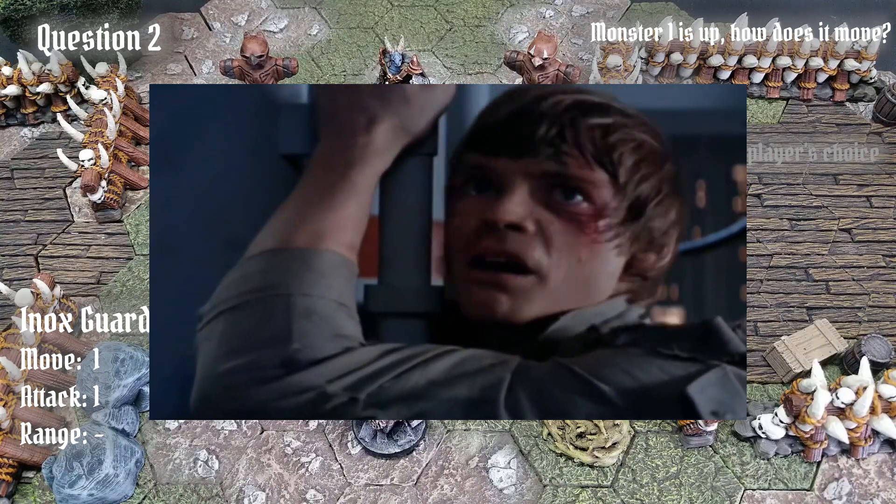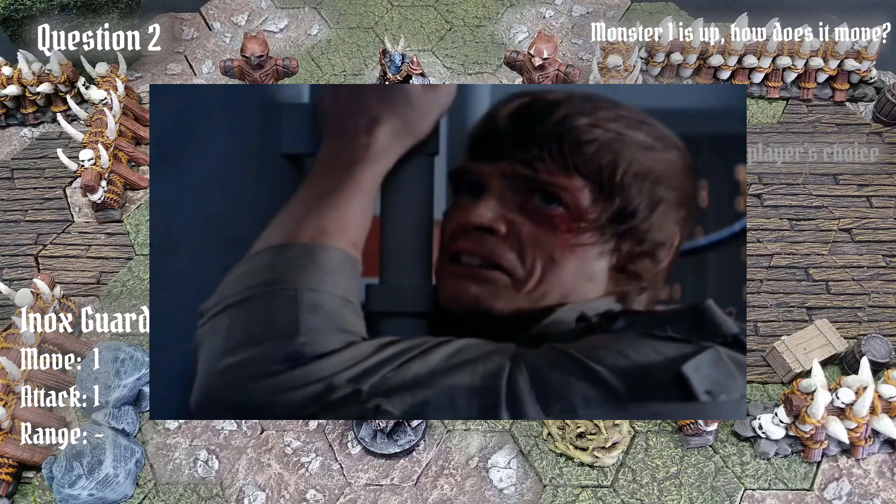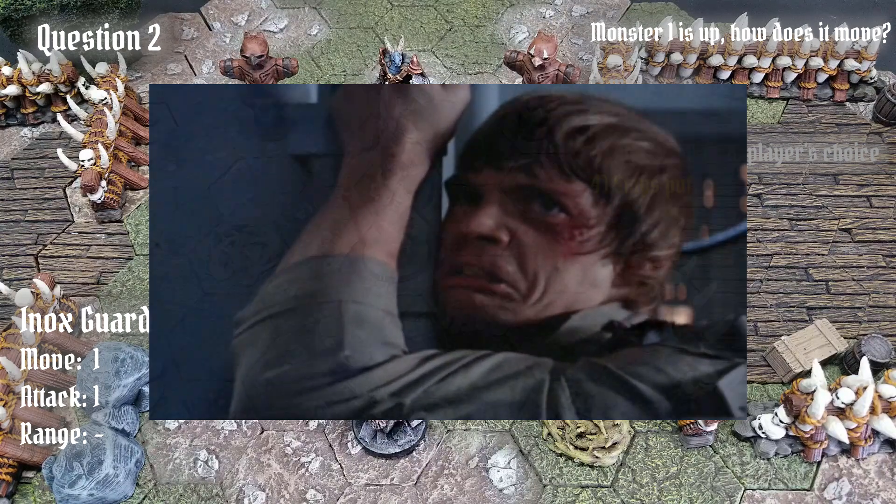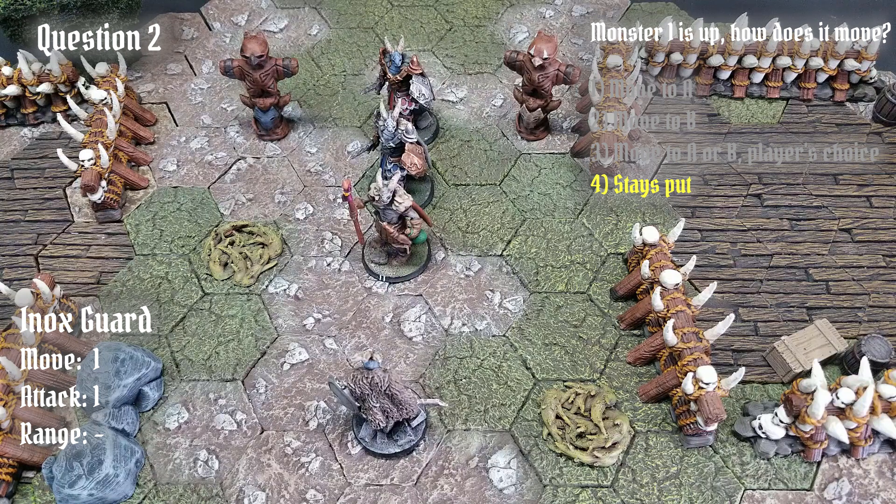Now I know some of you watching this are likely saying, "No, no, no — it's not true, that's impossible!" But rest assured, that is indeed the correct answer. And let me explain why. First, the Einox selects a focus by determining the path using the least amount of movement to attack its focus with its current melee attack. Remember, the key to doing this right is to disregard whether the monster has enough movement this round to travel that path — only that the path exists.